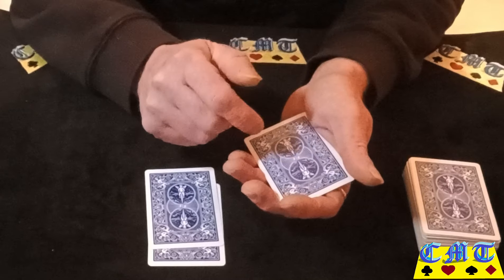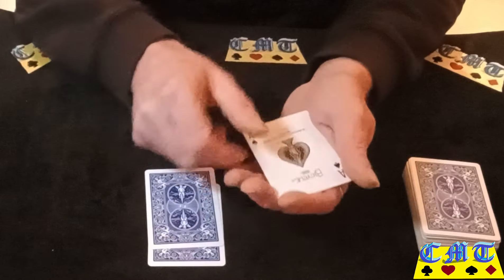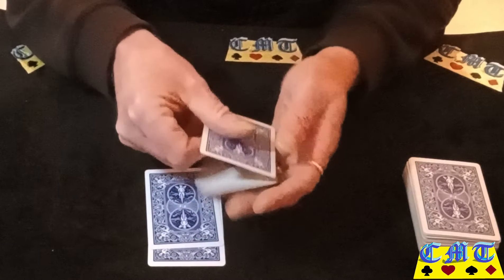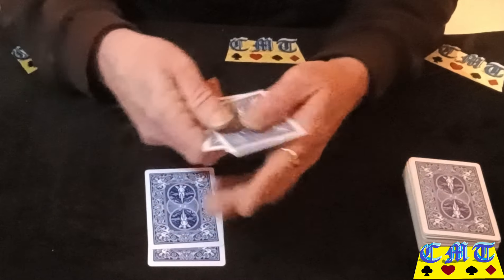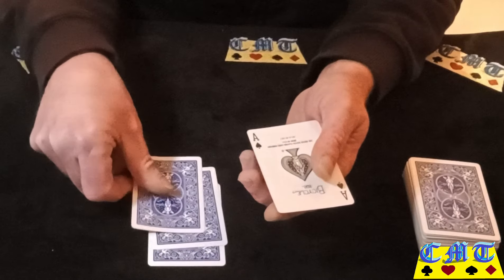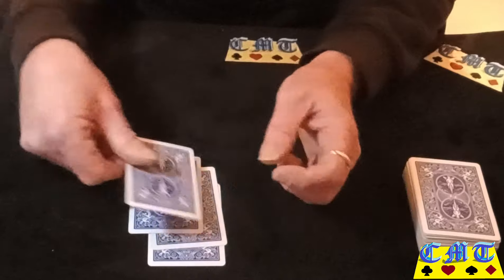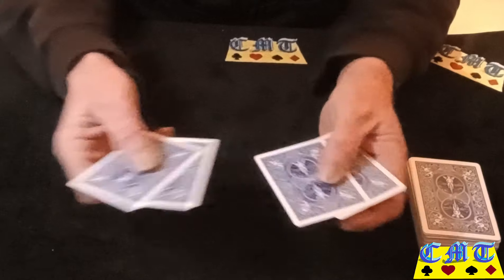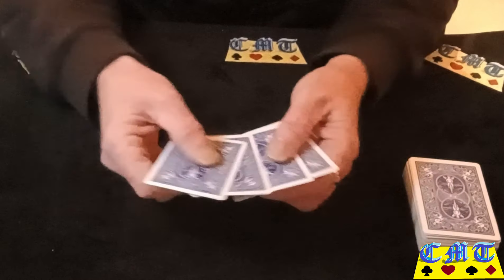Now this thing I call a switch flip. You've just shown the Ace on the top, turned it over — you're going to pull the bottom card out and use it to flip the top card as you come away. Done nice and quick and smooth, you should get away with it. Put the Ace onto the table — it's too late, it's already happened. Put it on the top, pick them up.